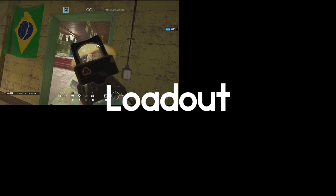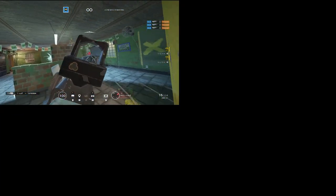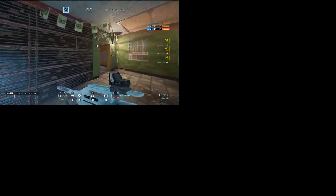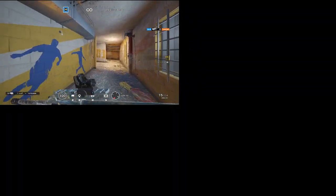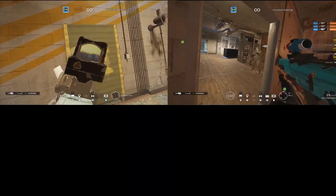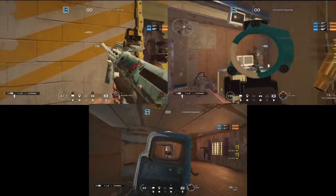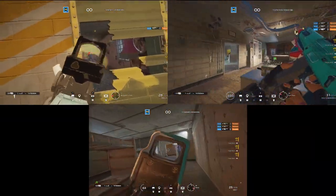Let's start with her loadout. IQ has three excellent guns: two assault rifles and one LMG. The AUG A2 hits the hardest but takes up a large chunk of your screen; the 552 Commando is lightweight and low recoil but lacks stopping power; and the G8A1 really hits like a truck with a satisfying fire rate, but lacks flexibility in terms of attachments, namely scopes.